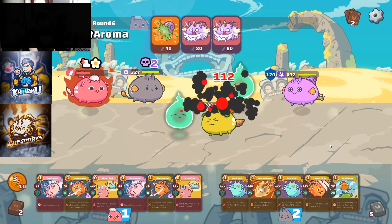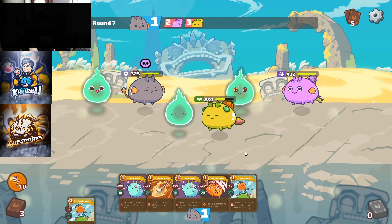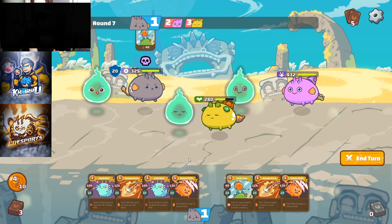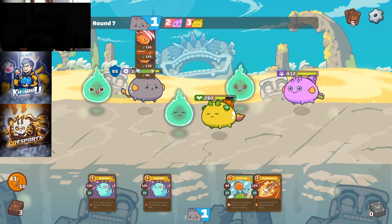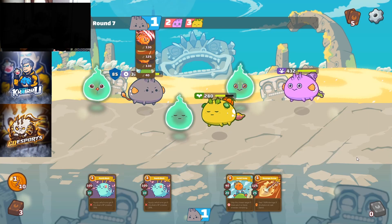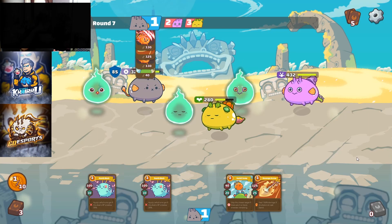He's gonna use a Snail Shell plus 2 Stun cards. So right now I know he doesn't have Snail Shell anymore, since he used 1 two rounds before and a Snail Shell last round. So this would be an easy kill.